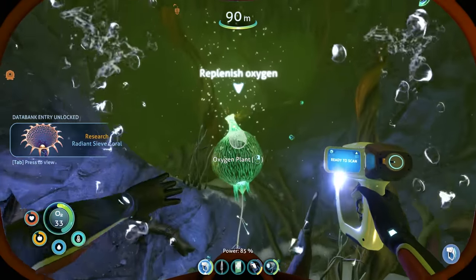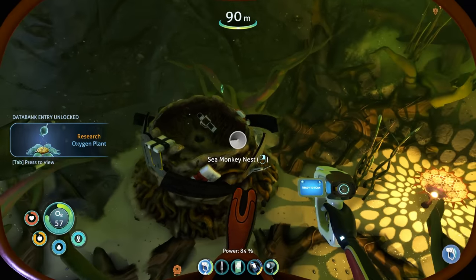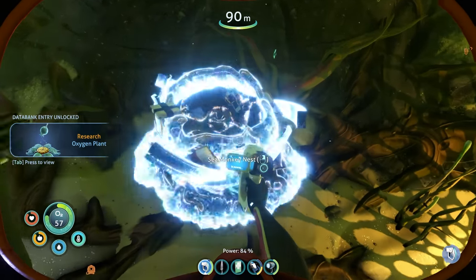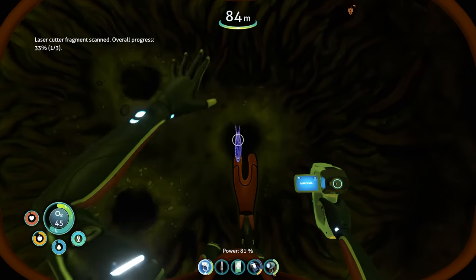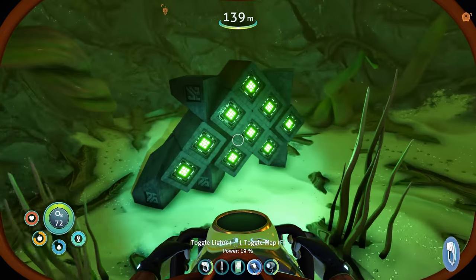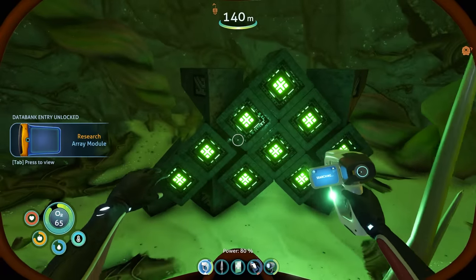So it turns out these plants right here can give you oxygen — that's pretty handy. That means we can stay down here for longer. What the hell is this? Whoa, mobile vehicle bay — okay, that's great. I found another nest with a laser cutter fragment and an egg on the inside. Eventually I stumbled upon some familiar looking technology. There's probably going to be a lot of precursor stuff in this one.